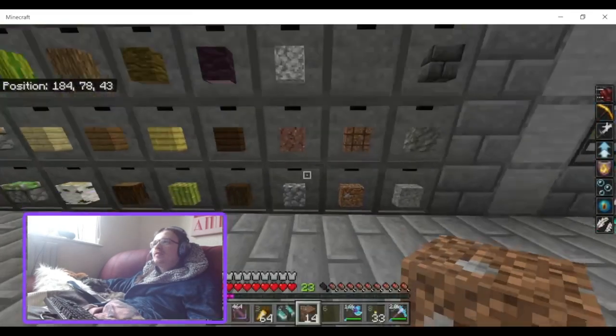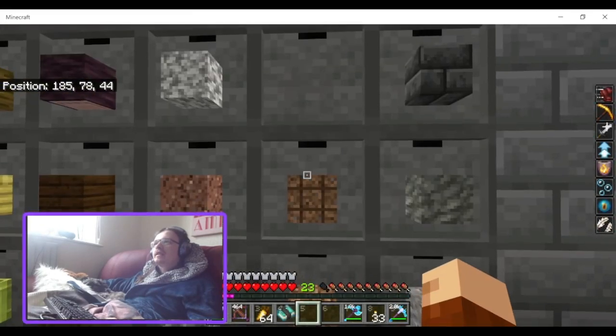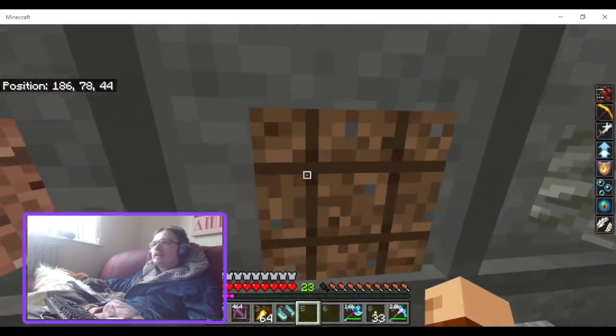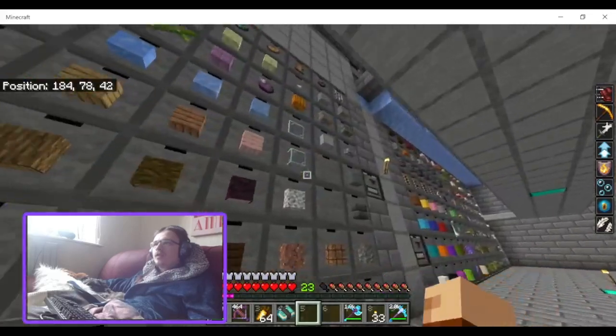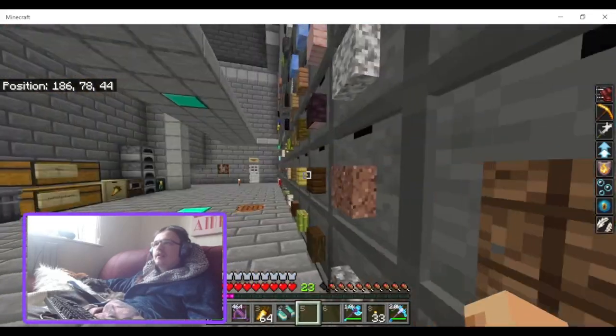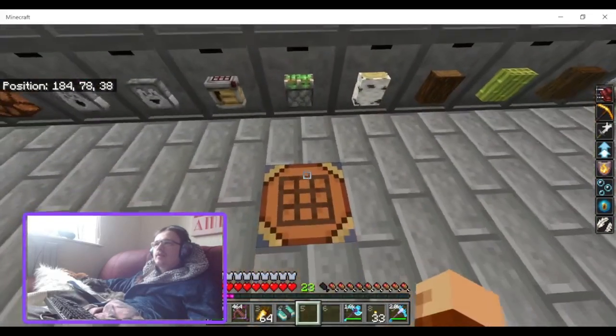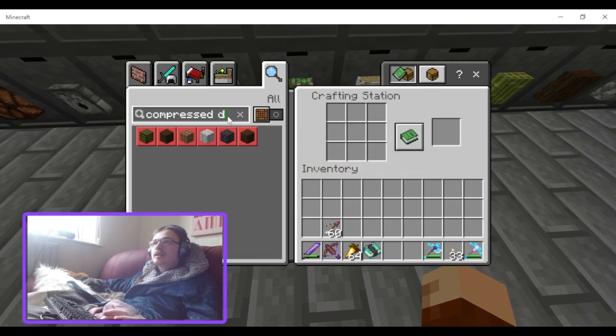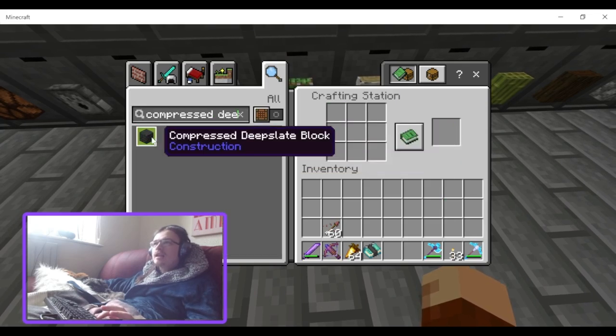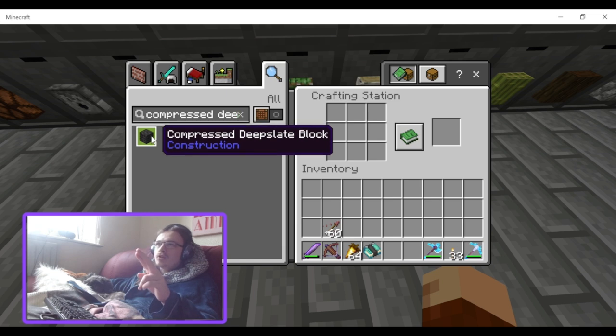Look at how much dirt I've managed to compress. This works really well in tandem with drawers — they do work with drawers obviously. You can get compressed deepslate but not cobble deepslate, which is annoying, because cobble deepslate is the useful one.